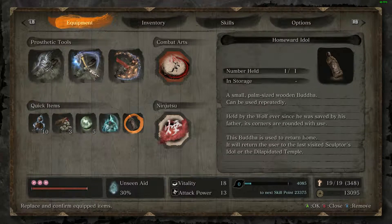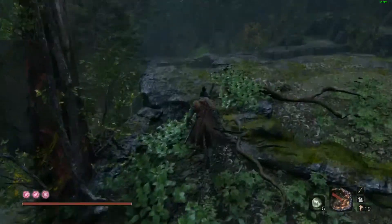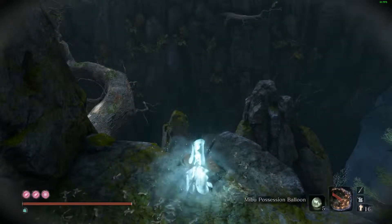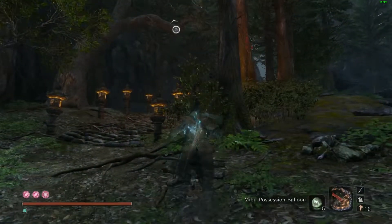Once you've hit there and you're at that idol, you want to crush a balloon of possession. You can also do the wealth balloon as well, or spirit emblems if you want to get them at the same time. I also use Gaishin's Spirit Fall — you can just use the sugar if you don't have the Spirit Fall yet, if you're not that far in the game.